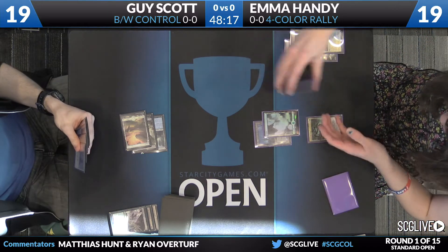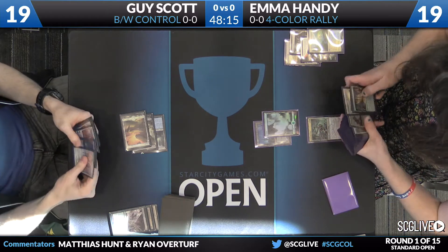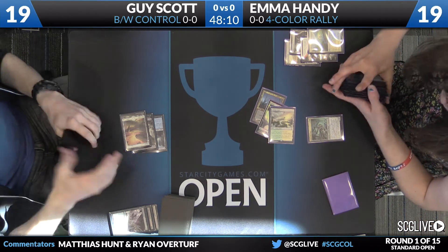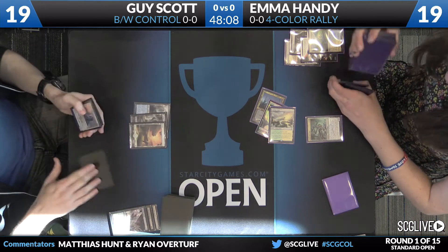Guy Scott doing a great control job gassing back up with a turn three Painful Truths — that's all three colors of mana, he'll draw three. And now the first creature to stick on Emma's side is a copy of Catacomb Sifter, bringing in an Eldrazi Scion.